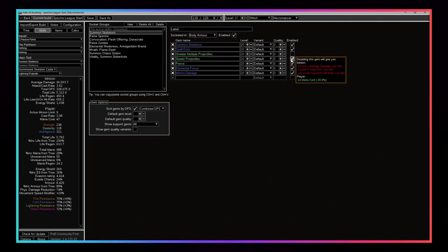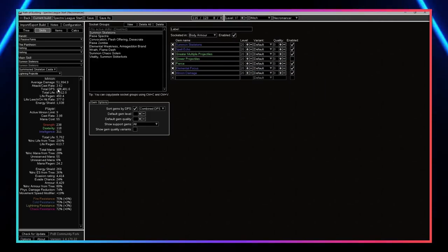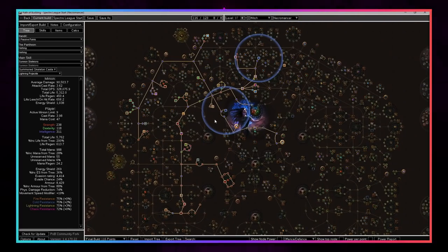That 328k damage per mage is with Slower Projectiles in your single target setup. With Greater Multiple Projectiles for mapping it drops to about 188k per mage, but that's still about 2.5 million total damage so still very strong. Let's go back to the skill tree and cover one more thing before we move on to skills.